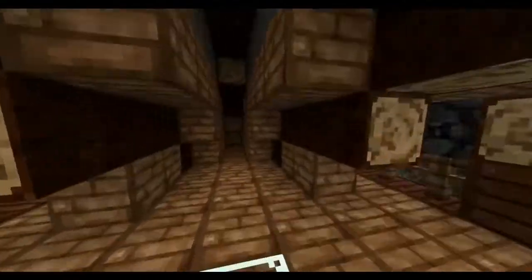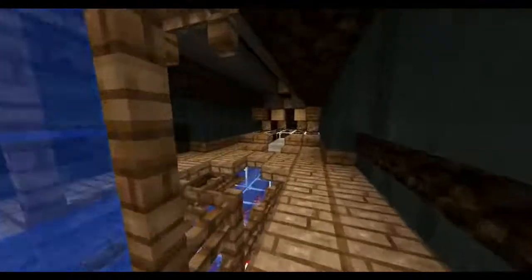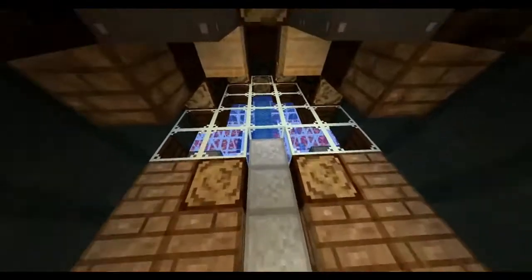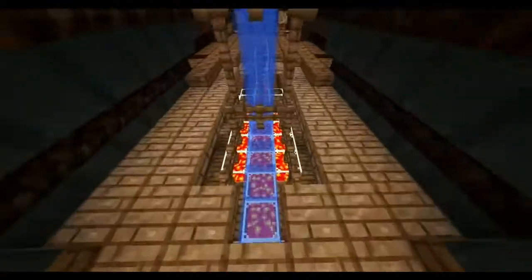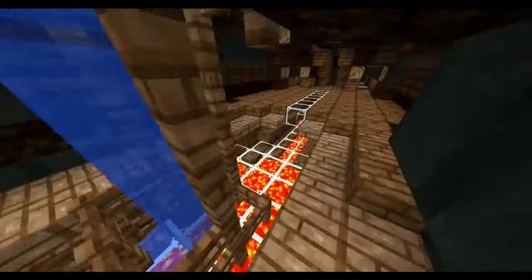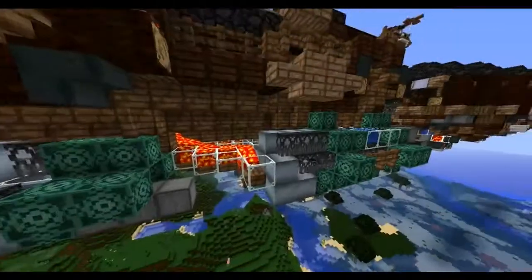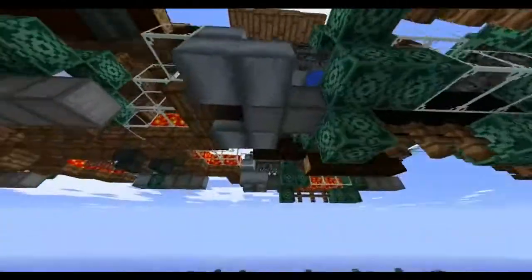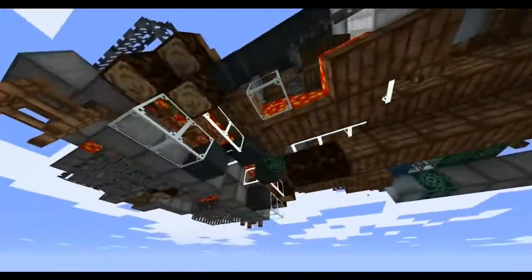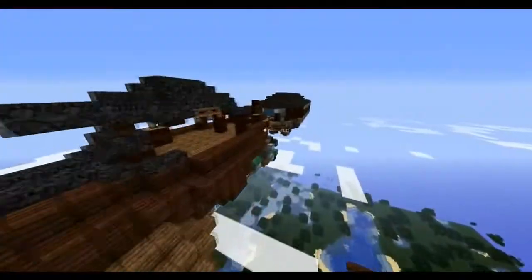The engine room has a nice lava and water-powered engine, I guess. I mean, what would you expect to find in an engine room? Probably an engine. I will show you from the outside because it looks quite cooler from the outside. Here's the engine from the outside — you can tell there's a lot of detailing on the engine. Good job, Death.